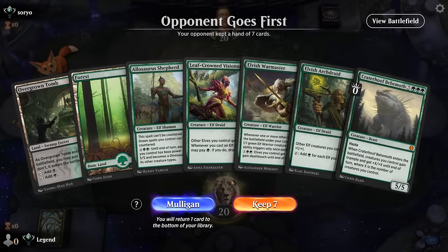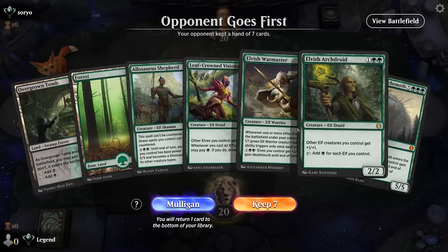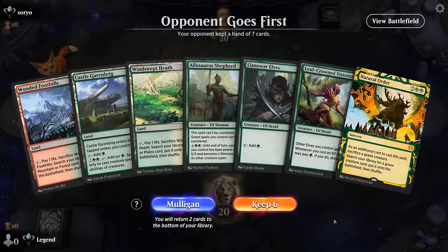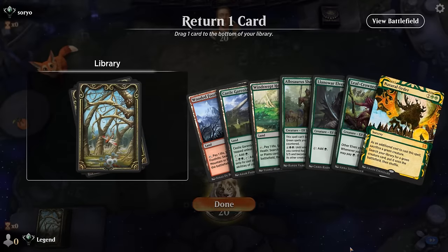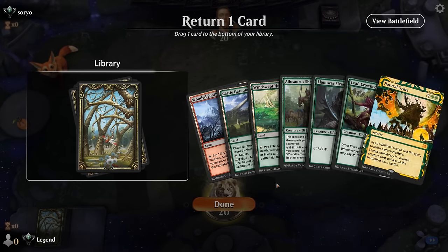We're on the draw and we're missing cheap mana acceleration, so this feels a little too slow and fair. This hand we can try. If I get rid of one fetchland, we're looking at elves — maybe Visionary and Shepherd. Still need the critical mass of creatures for Natural Order to be effective.